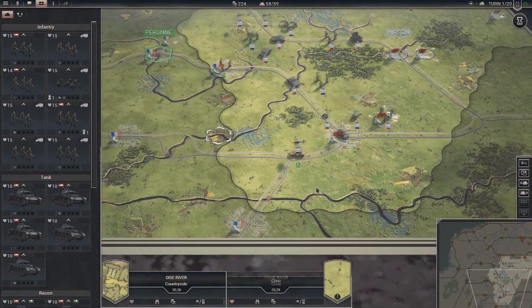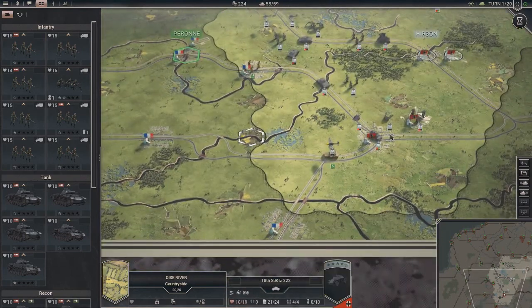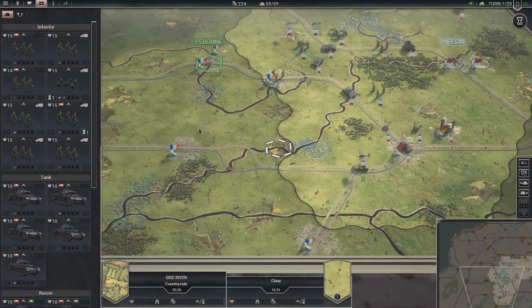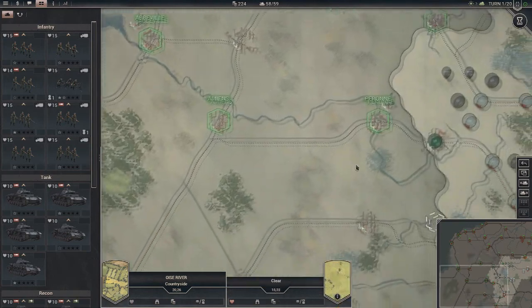We've got the Prestige now. We finished off last episode with our initial moves - we captured an airfield and a town, and now we are going to go hellbent for leather towards the coast, because that's the plan.